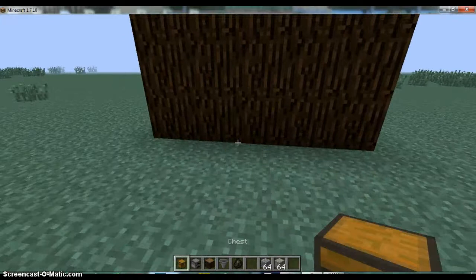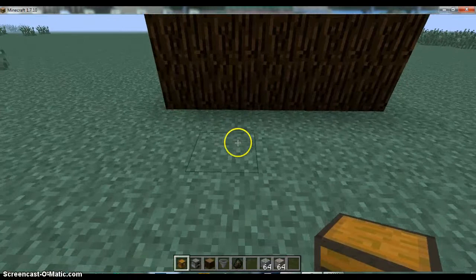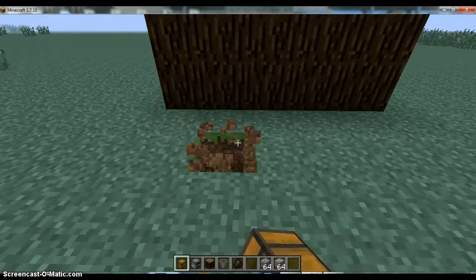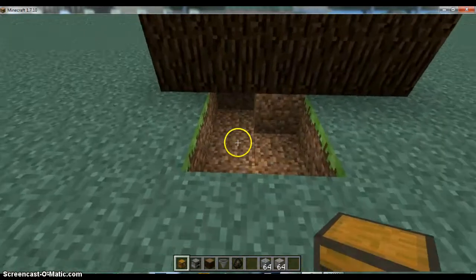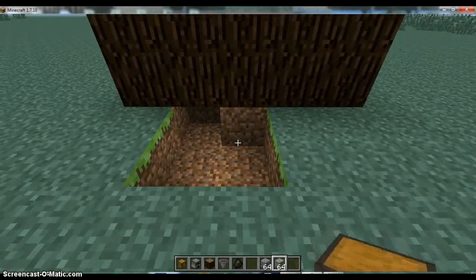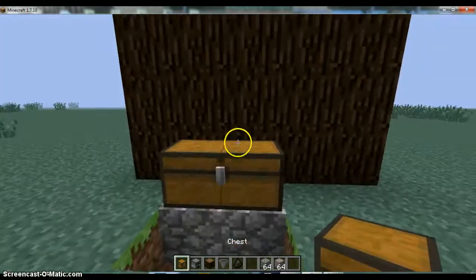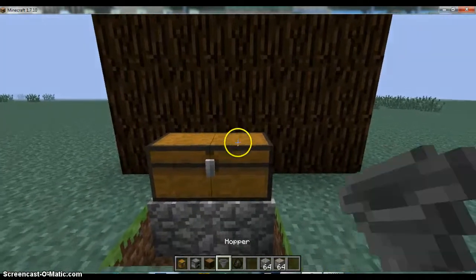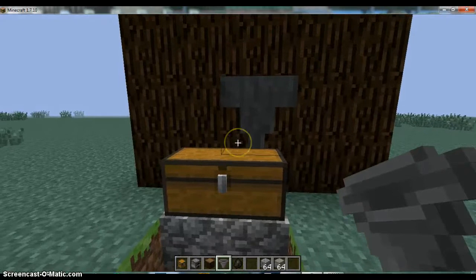So what you're going to want to do — I'm trying to think of where I place my chest, because it always takes a minute to figure it out. You want a chest and a hopper. You attach hoppers to chests and furnaces by shift clicking.